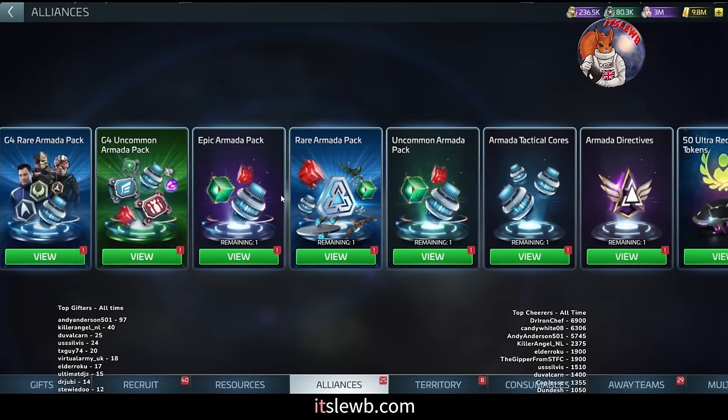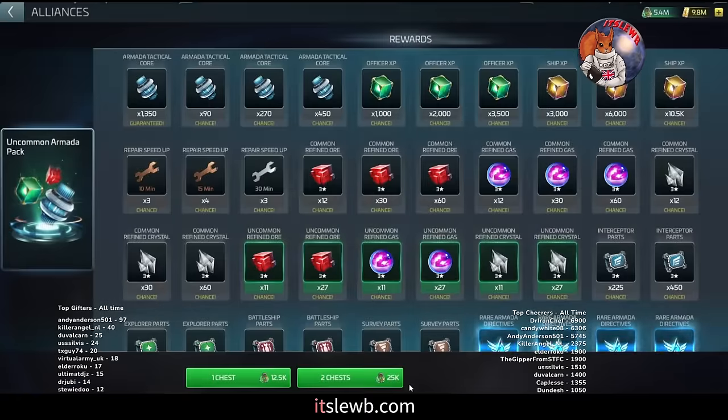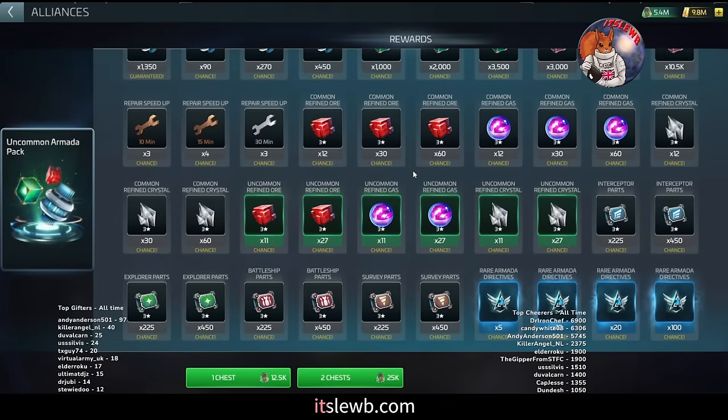The general strategy for ops 23–39 players: always pull the uncommon armada chest at max pulls every single day. It's not necessarily for the materials, officer XP, or common token amounts — it is purely for the armada directives. You're pulling two chests, so you have the opportunity of getting up to 200 rare armada directives a day.